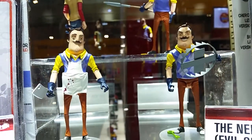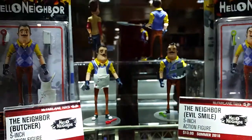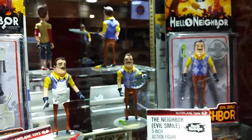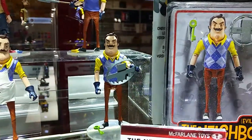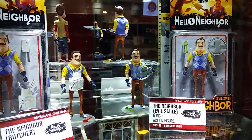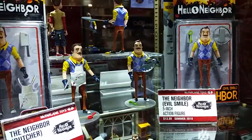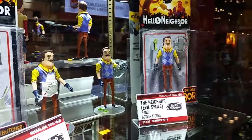They're going to have 13 to 15 points of articulation. We're going to have three variations of the neighbor. As you can see right now, there's a neighbor in his butcher outfit and the neighbor with his evil smile, coming with various traps and accessories that are in the game. On the other side, we're going to have the neighbor in his standard outfit, and we're also going to have the kid, who is the playable first-person view character you play as in the game.